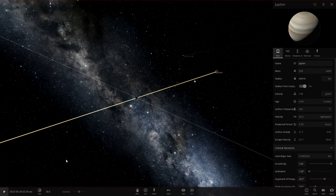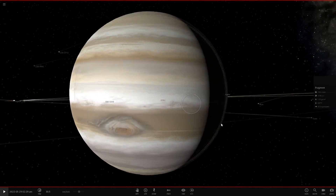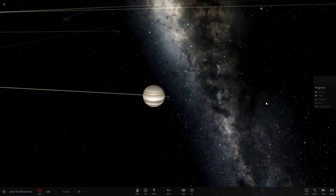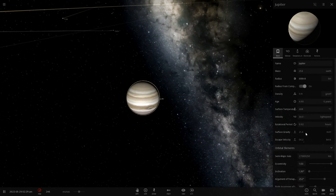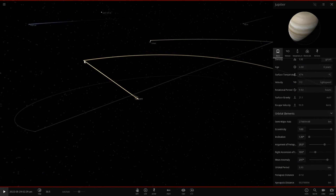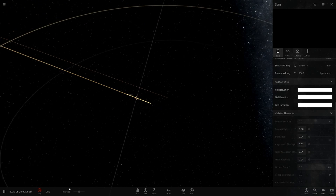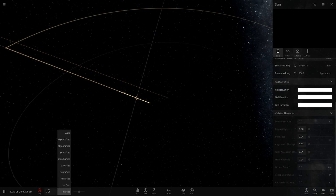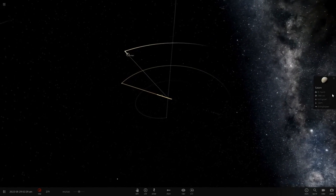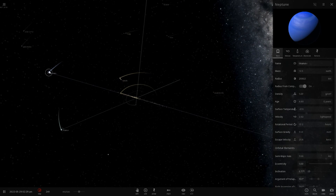Oh my god, look - Jupiter survived! Oh wow, it just got shredded. If we have a quick look at Jupiter, it had a lot of fragments. It got so close to the black hole that the black hole started shredding it apart. Look at its velocity - 112 times faster than the speed of light! This black hole is launching these planets in milliseconds.